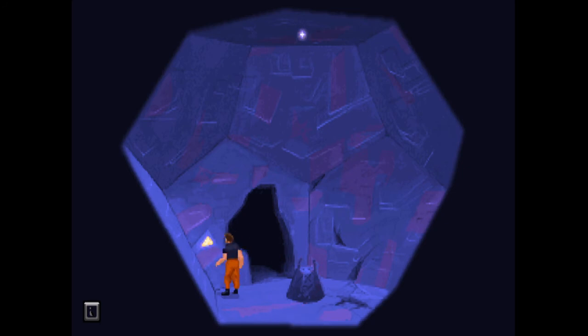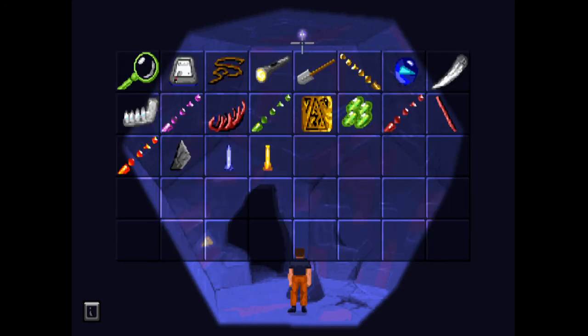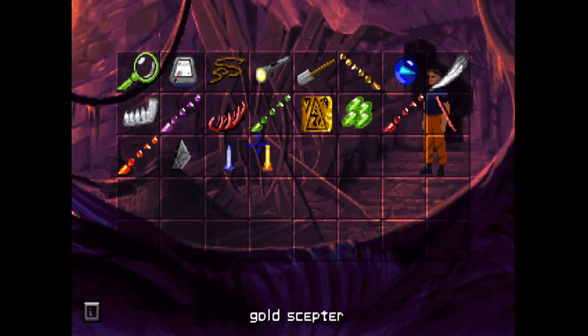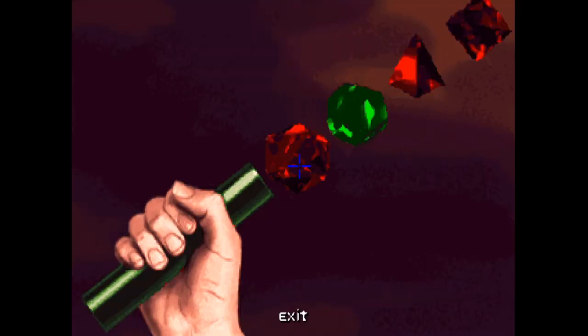Do they both have an electrical charge? I wonder what we use those for. What does this button do — is it just to close it? It's not doing anything. There's a faint light with light coming in. We've got a green engraved rod, so we can probably open up another panel — another door back in the nexus.